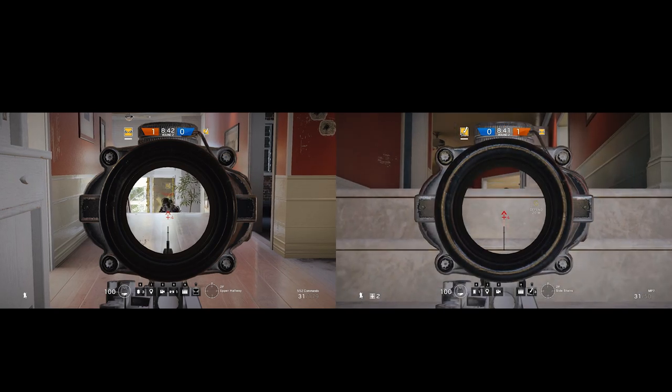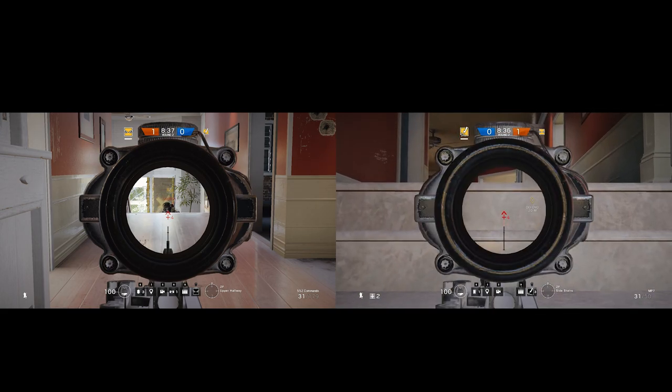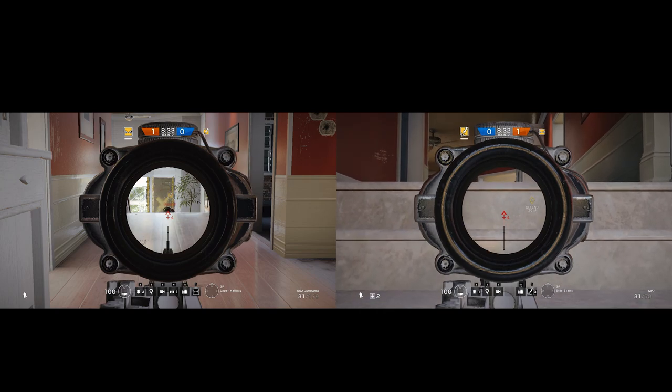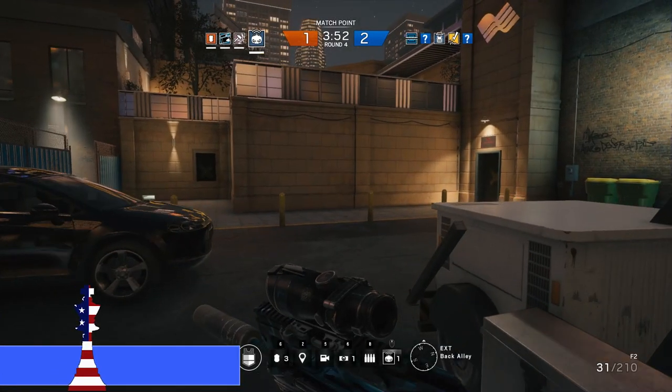Notice how easily I can see him, but he can't see me at all. The same exact thing happens while you're rappelling. To stop this, you need to do it quickly and toggle left and right instead of slowly dropping down or slowly climbing the stairs.